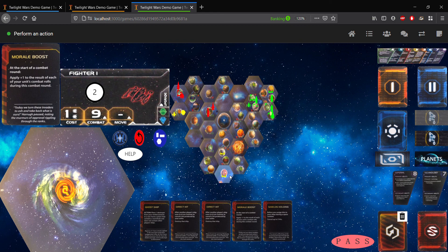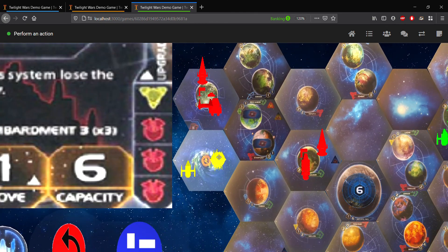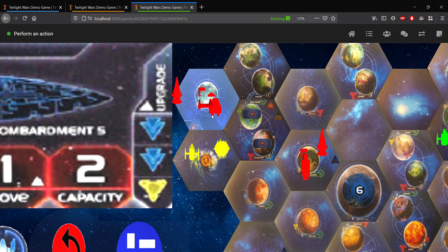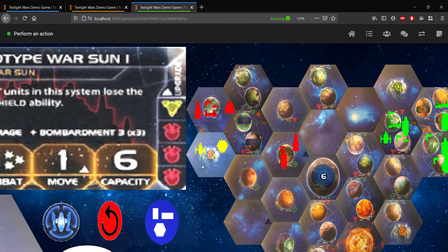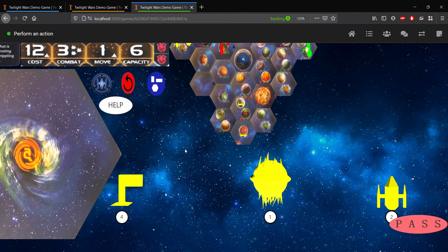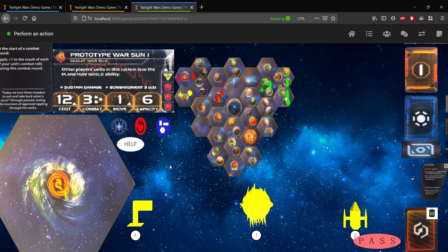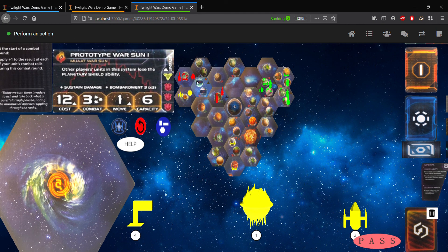So how do you initiate a combat? We've already seen how to activate a system, and if you're not sure how to do that, you can head on over to tutorial video number two. So right here, we are from the perspective of the Embers of Muaat, and we're going to be invading the L1Z1X Mine Nets Home System, where they have ships as well as infantry, so we'll be able to initiate a combat scenario. In our space area, we have one war sun, two fighters, and four infantry. First of all, we have to go ahead and activate the system.